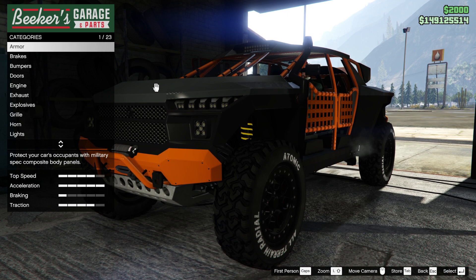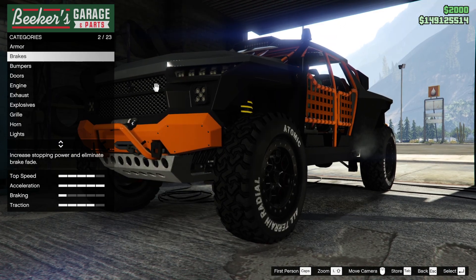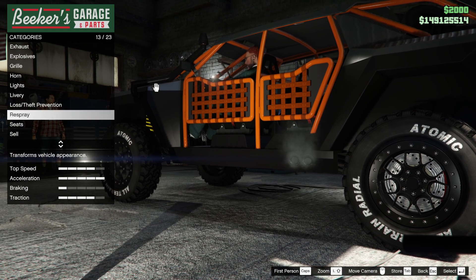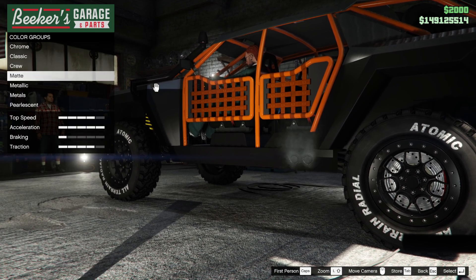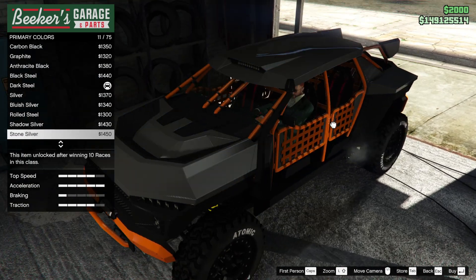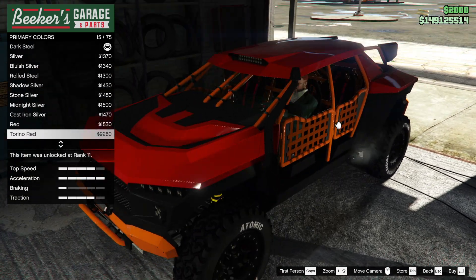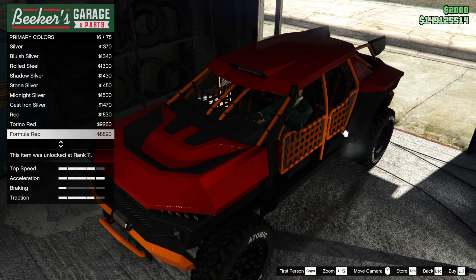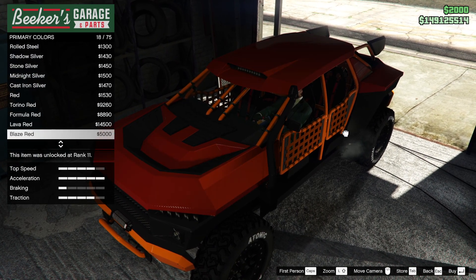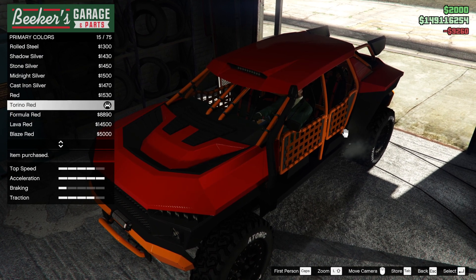Still as good as ever? Probably. Armour and brakes, everything's upgraded to the max. So what we're going to do to start off with is a respray with a metallic paint — we'll go for something different. We seem to go for a similar kind of colour, so I'm going to go for something different. I'm going to go for a red — I'm going to pick Torino, maybe normal red. Torino does look a bit more vibrant, so I'm going to pick Torino.